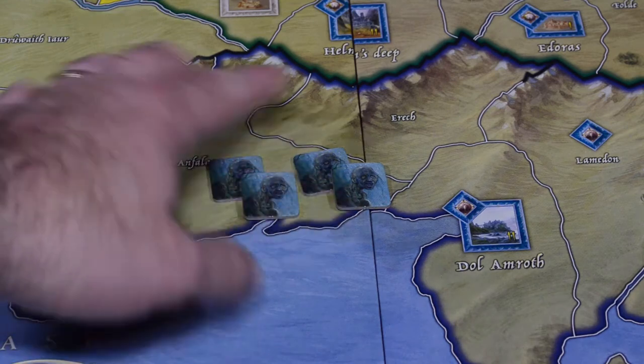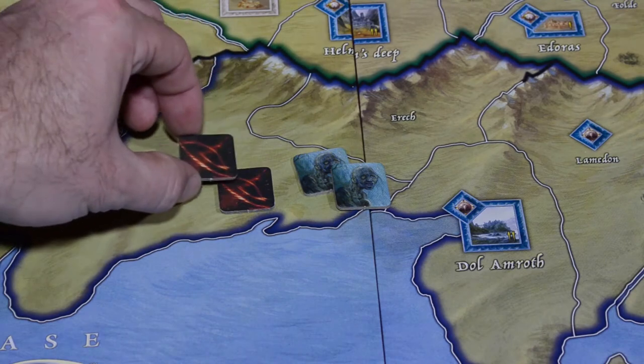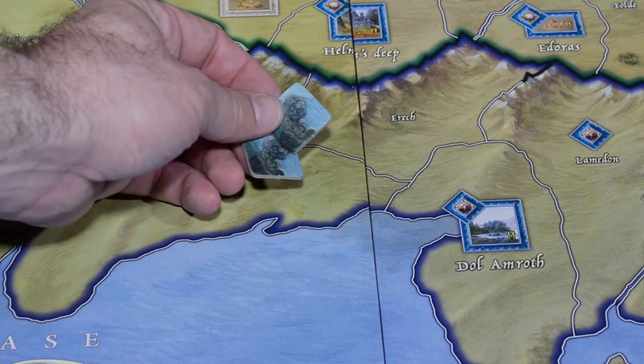The game comes with these four Smeagol hunt tiles. At the beginning of the game you're going to take two of them — you'll note they look like regular hunt tiles on the back — and put them in the hunt pool. The other two are set aside; they may come into play later in the game.